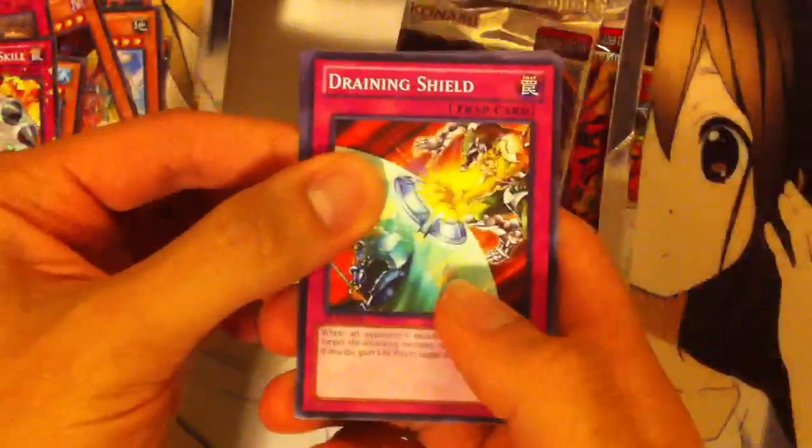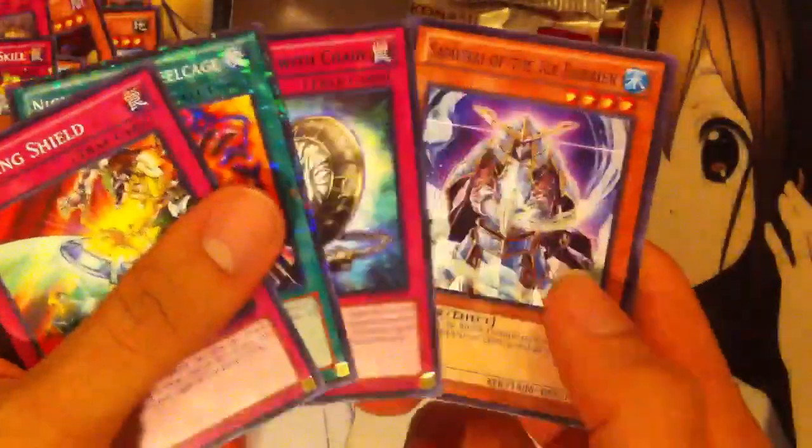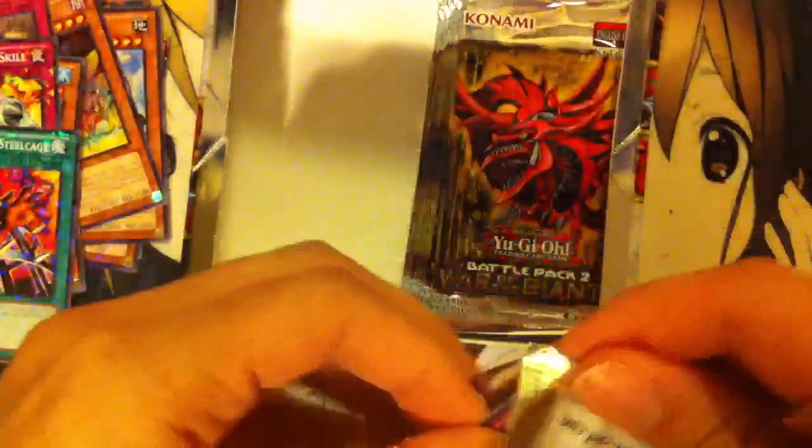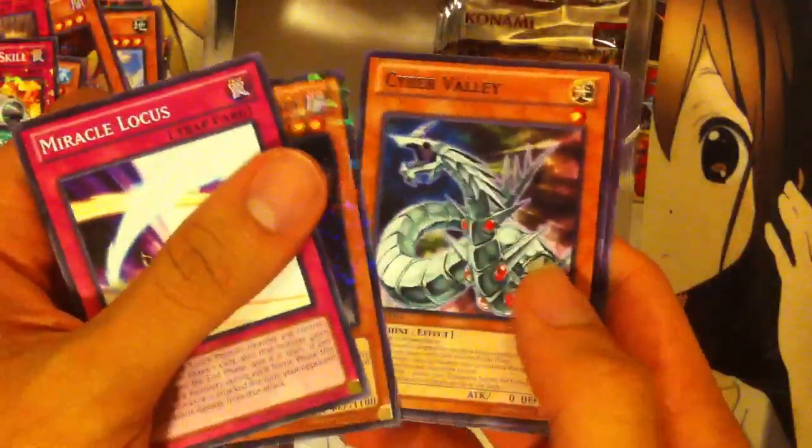And we're starting off on the right side now. I think after this pack we're going to throw away some of this garbage too. Nightmare Steel Cage and a Spike Shield with Chain. And like I said, mostly everything I do pull will be for trade if you guys want anything. We have a Miracle Locus, Interplanetary Dragon, Cyber Valley, Vylon Soldier, and Gagagagardna.